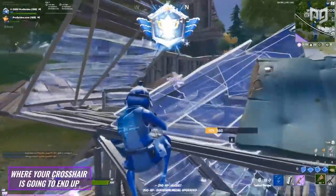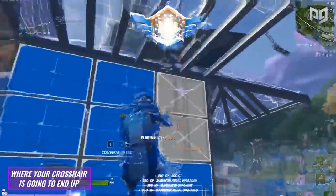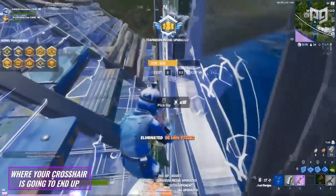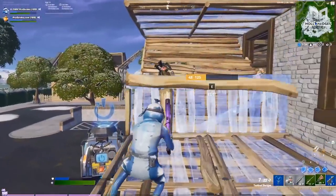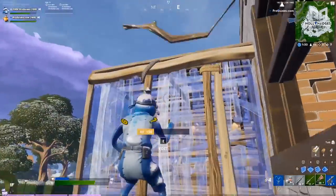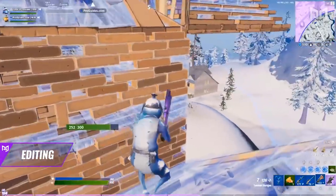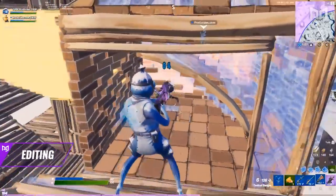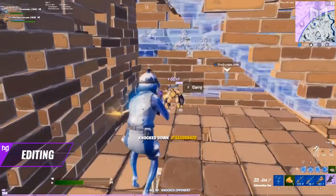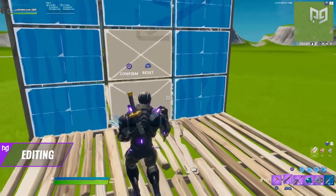Quick movement isn't all you need to consider — you should also think about where your crosshair is going to end up after confirming an edit. Generally it's a better idea to select edits in a way so that your crosshair ends up ready to shoot your opponent. Typically you want to start the edit away from the enemy's position and finish so that your crosshair ends up near them, minimizing the distance it needs to travel and making landing that shot easier.